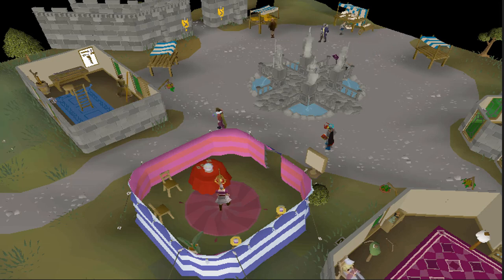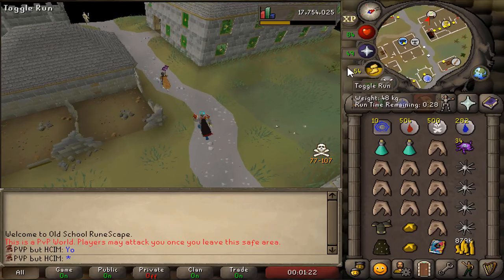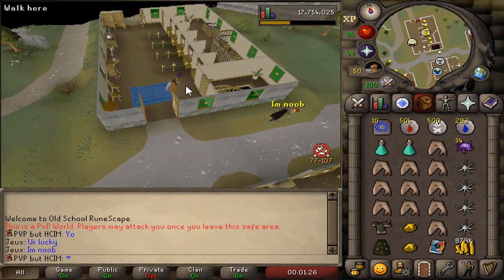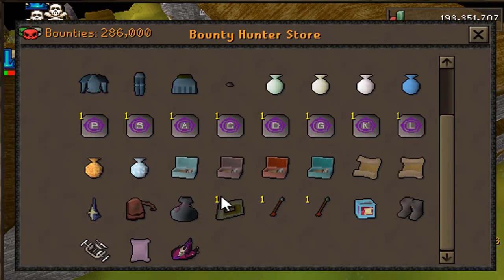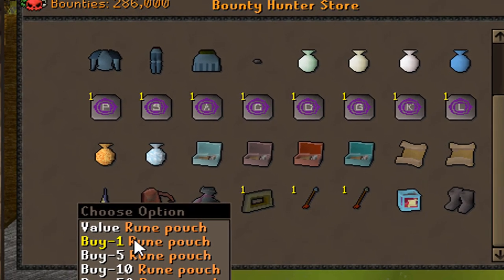Running around on a PvP world on a hardcore Iron Man can be very dangerous, especially if you're like me and have a 250M bounty on your head. For this reason, every inventory slot is very important to maximize the amount of food you bring at all times. Therefore, the goal of this episode is to get myself a Rune Pouch by obtaining 24 Mysterious Emblems from Wilderness Slayer.